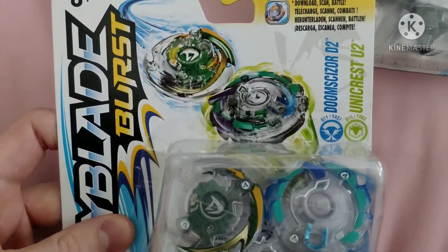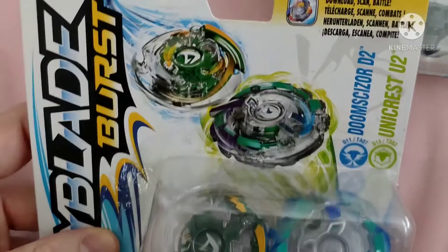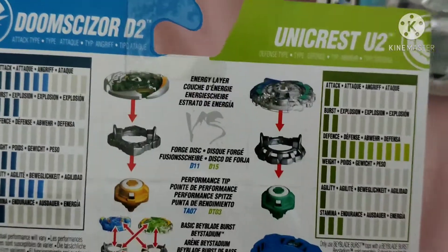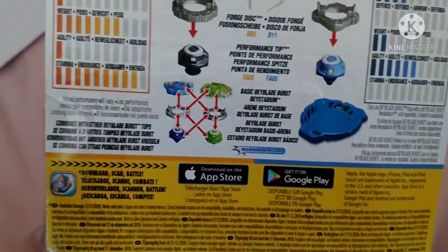Doom Sizer and Unicrest. This must be the second sort of iterations, I think, of ones that have attack type and defense type. We've got Stamina and Attack from Excalius.